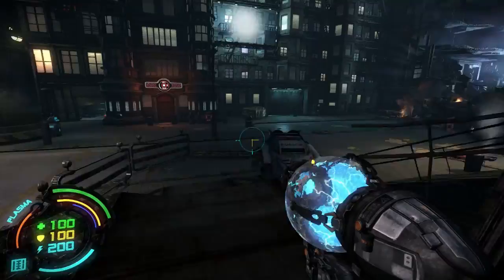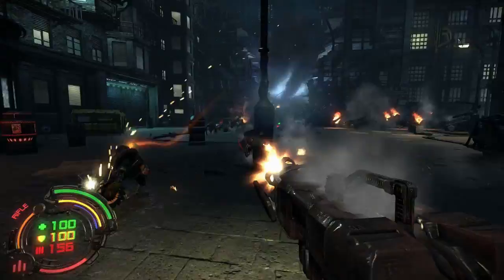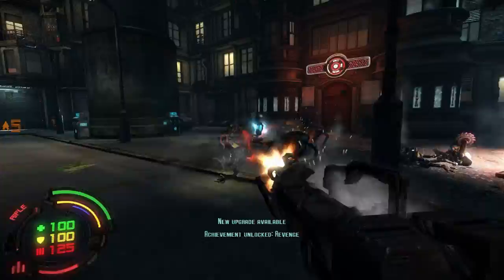Let's jump down here — there's gonna be probably a very big fight right here. Always use the environment. I'll switch to a gun with more firepower. Use our electric shock and run away. Getting some achievements — yeah, this game does have achievements, which is pretty good.